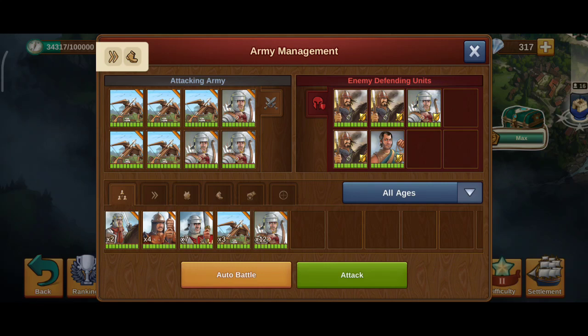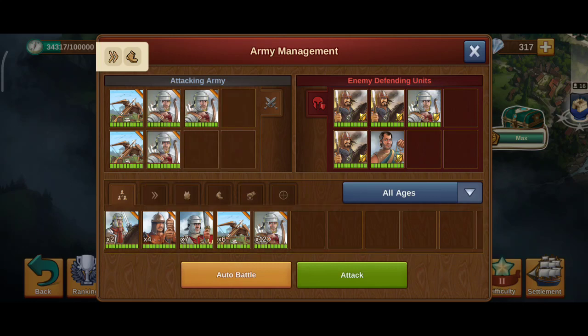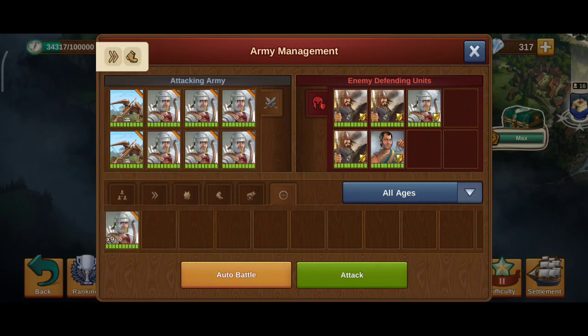This battle is more difficult because there are three horses, one archer, and one slinger. I have to take out the horses first. I'm going to increase my archers to six and use the two ballistas as well, because they have the range to take out the archer and the slinger. And if I cannot finish all three horses with two hits each, the ballista might be enough to finish off any remaining horses. Let's go see.